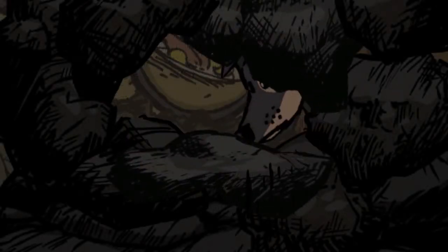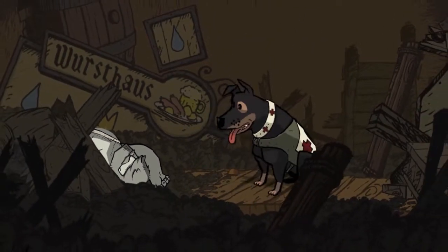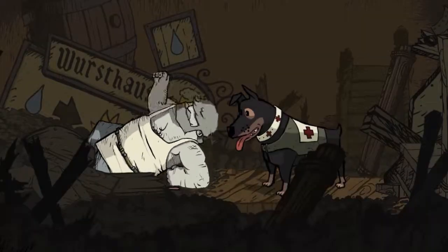Valiant Hearts tells a beautiful tale inspired by letters written during the Great War. The story is about three unique characters — Emile, Freddy, and Anna — and a lovable dog that helps them along the way. The three are fighting in a devastating war against the Germans and are all desperately trying to reunite Carl, a German soldier, with his wife and son who happened to be French.